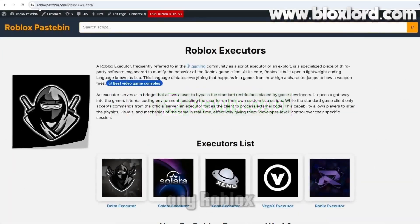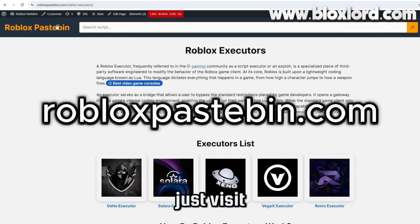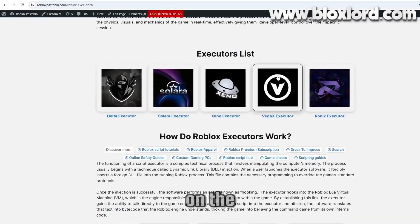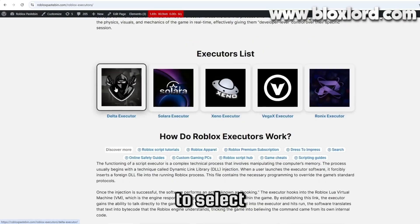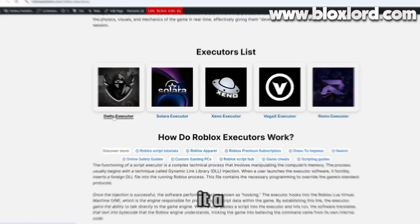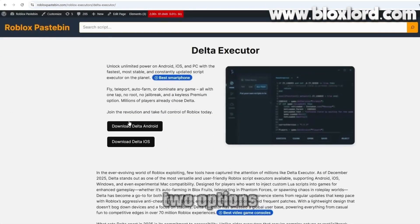If you want to download the latest version of any Roblox executor, just visit RobloxPaidman.com. Once you're on the site, you'll see all the available executors. For this video, I'm going to select the Delta executor. After clicking it, a new tab will open and you'll see two options: download Delta Android and download Delta iOS.